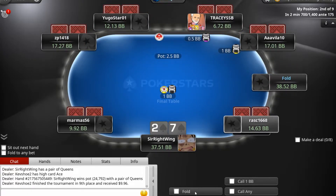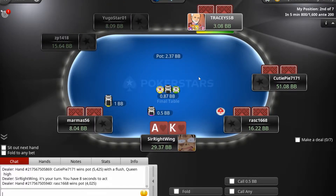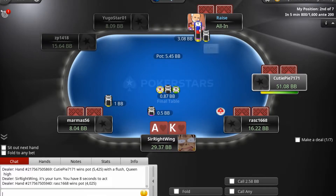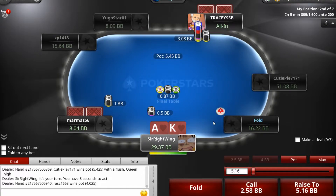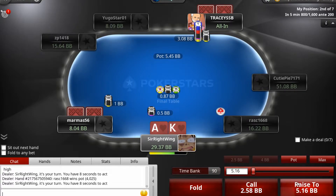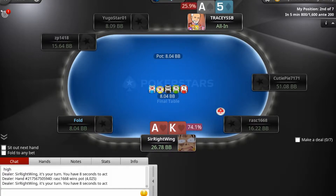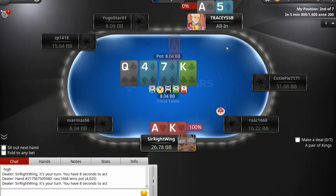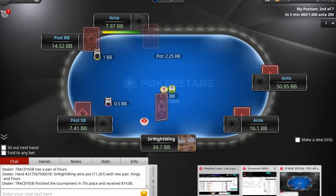We got Ace-King suited on the small blind. This guy is going all in — we'll definitely be playing. Hoping everyone else folds... they did. Curious if another player tries to get in on this action. Going for the raise — one-on-one situation. We got the king! Adding on to our stack.